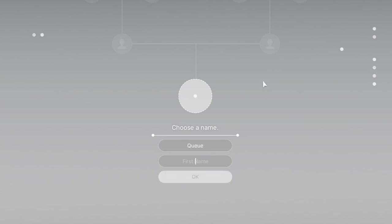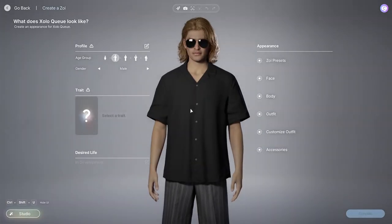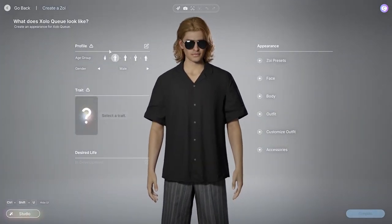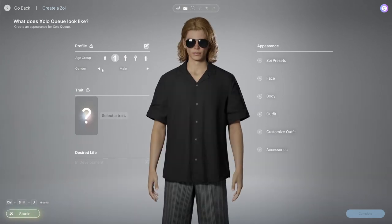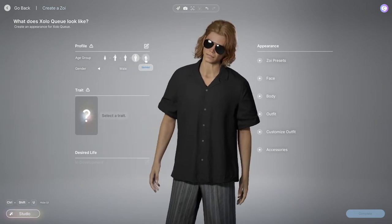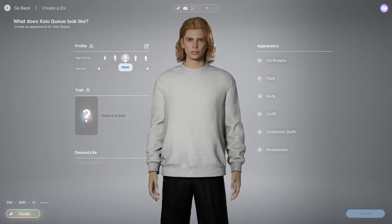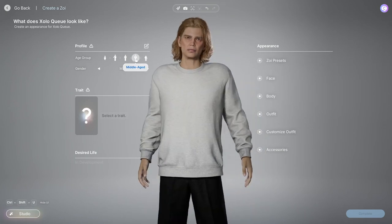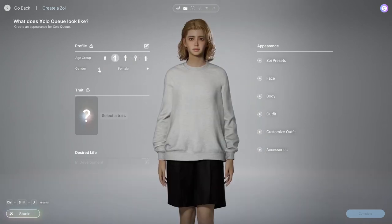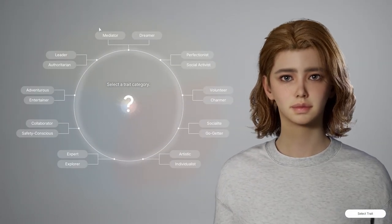Let's go with Q, and then Sholo for the first name. Okay, create a Zoi. They gave me a male — let's check the difference for male. You can start off as a child, that's kind of interesting. There's no real difference between adult and young adult, maybe a couple extra wrinkles. Let's go with female — I'm gonna go with young adult — and we're gonna select a trait.